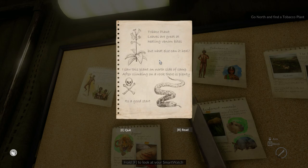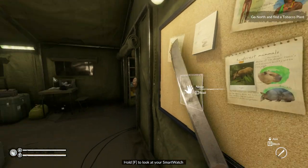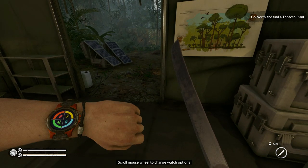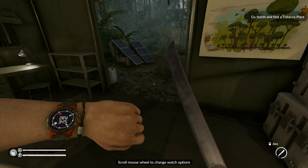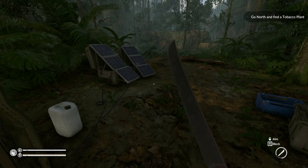And this one: 'Tobacco plant — leaves are great at healing venom bites. I saw this plant on the north side of camp after climbing on a rock; there is plenty.' So I imagine the tobacco plant is what we need to heal snake bites and probably a few other things. The game is telling us to go north to find tobacco. Let's push F — that gives us our watch. Scroll through with the mouse wheel for time and compass. We need to go north.